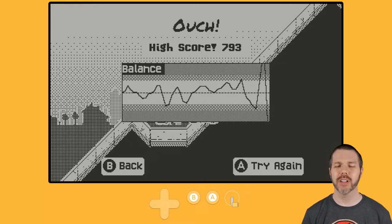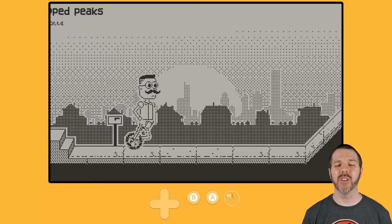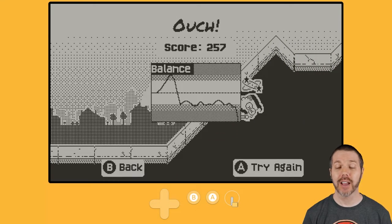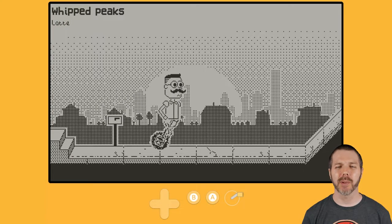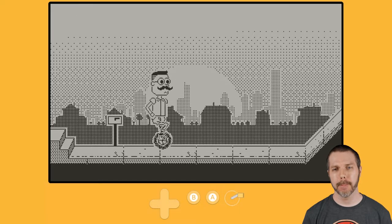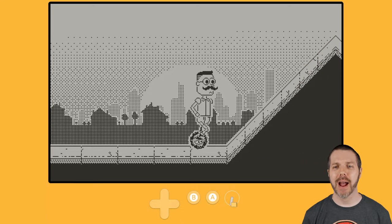There are different types of terrain including mud and grass, and obviously we're here with these peaks. The screen will give you a little bit of back scroll, but not as much as you might like if things go terribly awry — and believe me, they're going to. You want to lean a little bit forward as gravity takes hold to get the best results.